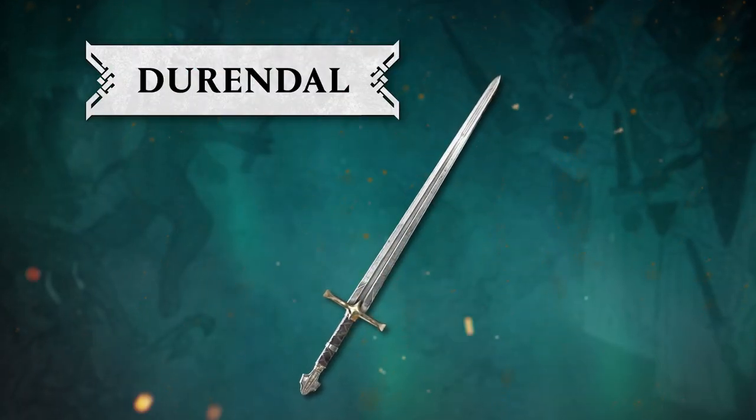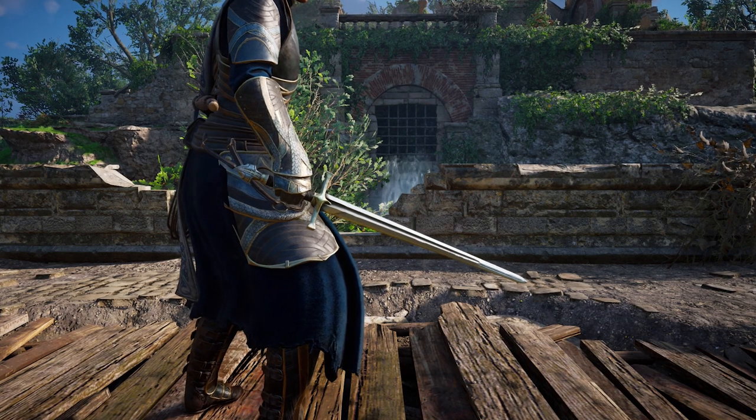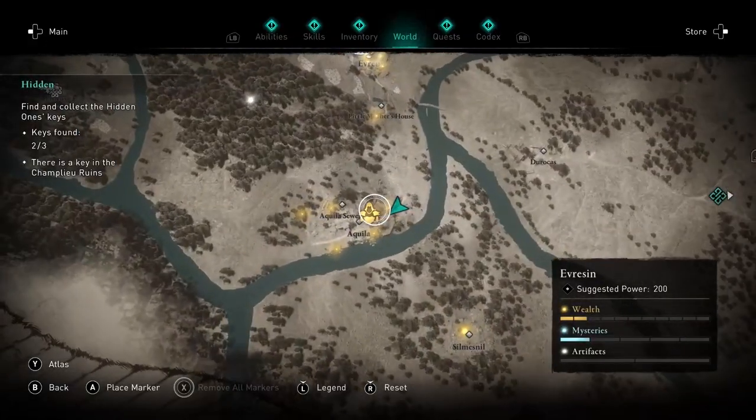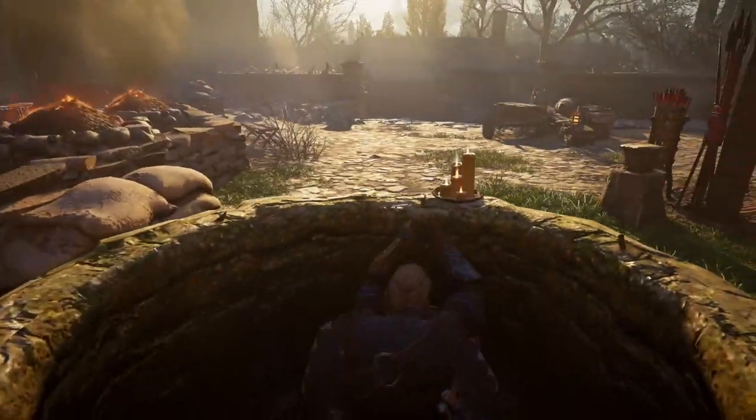The Durandal Sword. Said to be indestructible, Durandal was the weapon of Roland, the legendary military governor of Charlemagne. Durandal can be found in Aquila, hidden within a well. You'll find a chest which holds this short sword.